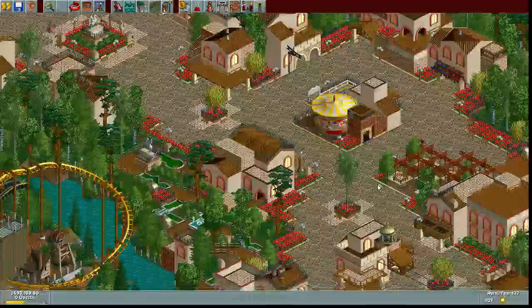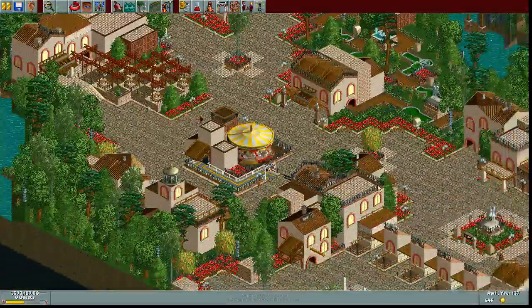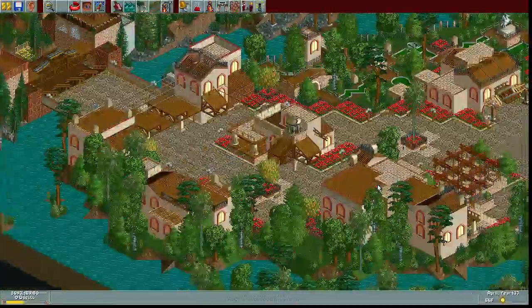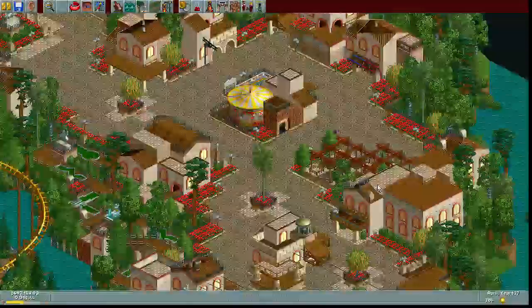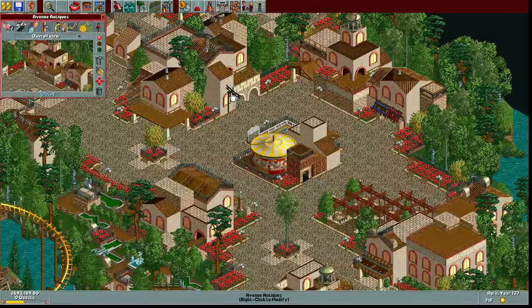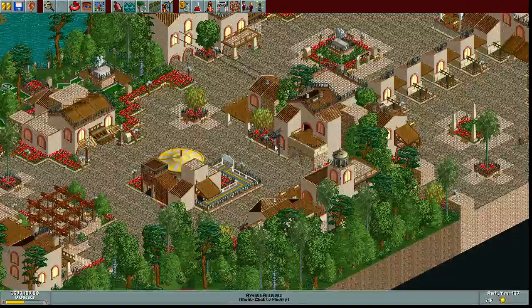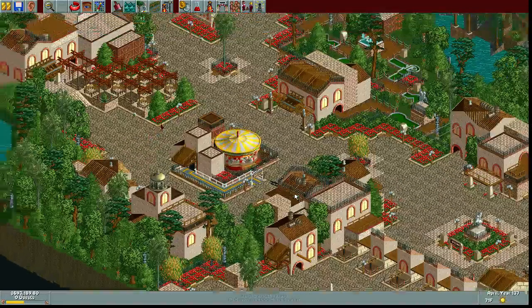So the first section — the entrance area. I think this is probably one of the stronger areas in the park, actually. It reminds me of G.R.E. Palms, which is a park still in the making by Liam. Yeah, I think this is a very strong area.